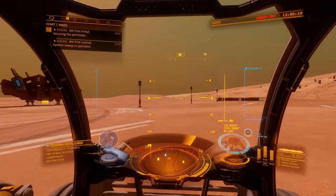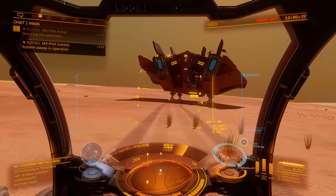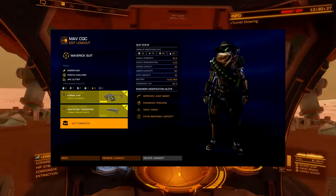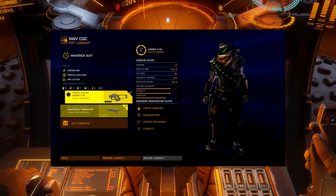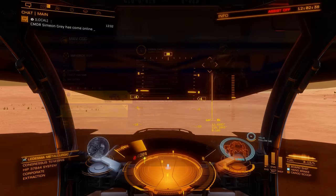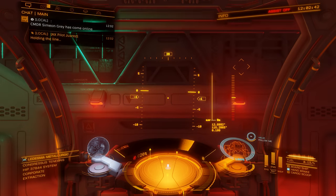If you are new to all this and just starting out, I'd highly recommend you engineer a Maverick suit first. You can see the specs of the Maverick suit and weapon that I'm using on screen at the moment. If you get a decent Maverick suit up and running it just makes gathering the materials for any other weapons and suits you've got in mind that much easier. I've kind of got a looting suit and then a full-on combat suit.